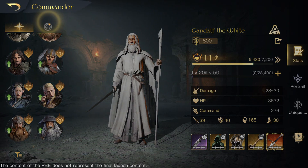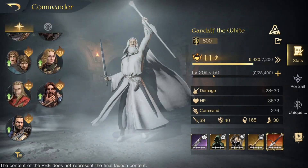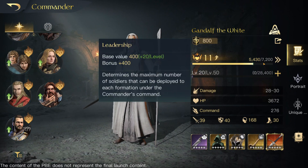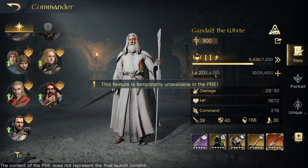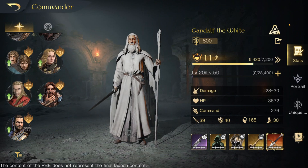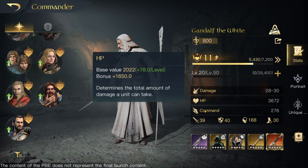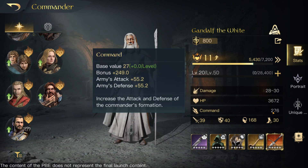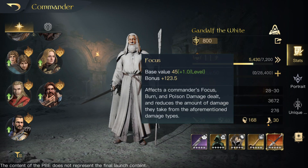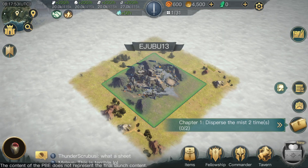So it looks like I've just got my commanders that I have unlocked — I have all the good side commanders unlocked. So we've got 800 leadership, base 400, 400. Level 20 of 50 — so it looks like you're going to be earning XP scrolls. This is going to be a long video by the way. We have our damage base value, bonus HP, command — 276 command. Attack strength, defense strength, focus, and speed.